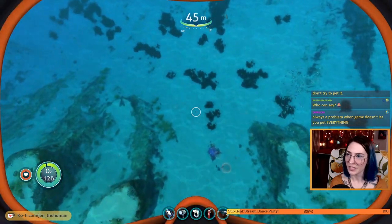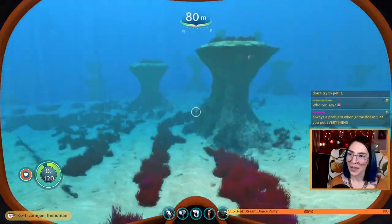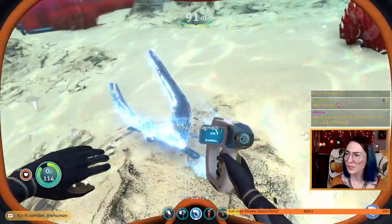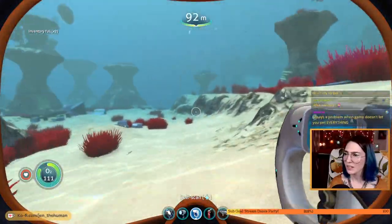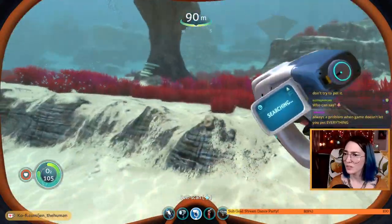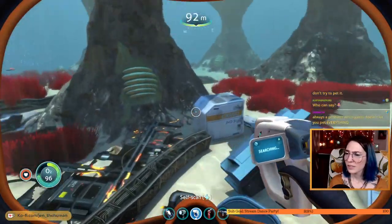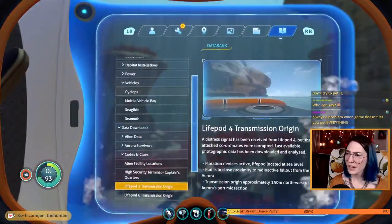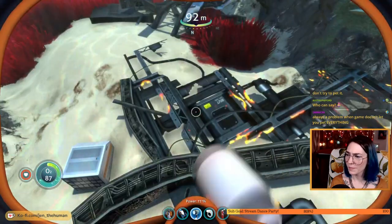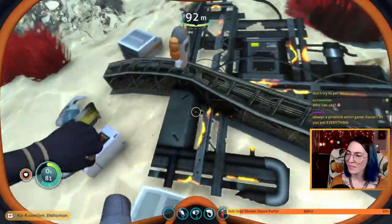I always forget that I can swim faster when I put that stuff away. It's a problem when a game doesn't let you pet everything. What are you? Oh, we already figured out the bioreactor. Lots of cool stuff laying around though. Metal salvage. I don't remember how difficult it was to make this thing but I would like to deploy it.